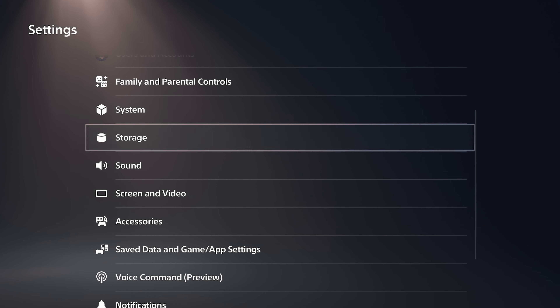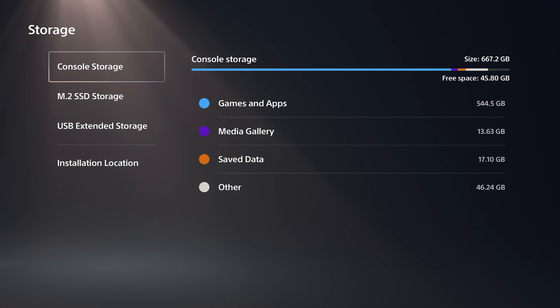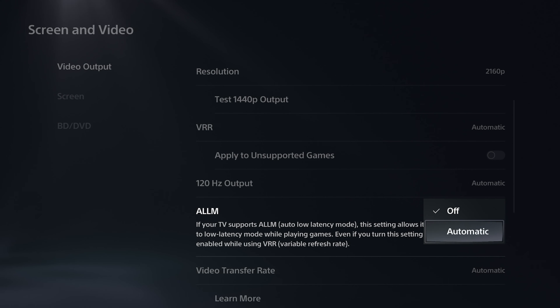Second: if you have an M.2 SSD that is faster than your PS5 SSD, keep your competitive games on that SSD. When looking for an M.2 SSD, look for SLC cache if you want fast transfer times and write speeds, and look for read speeds if you want the best in-game performance.